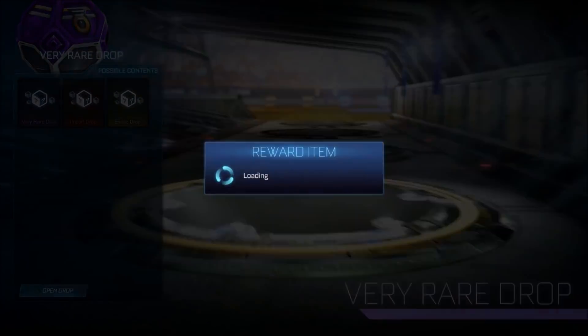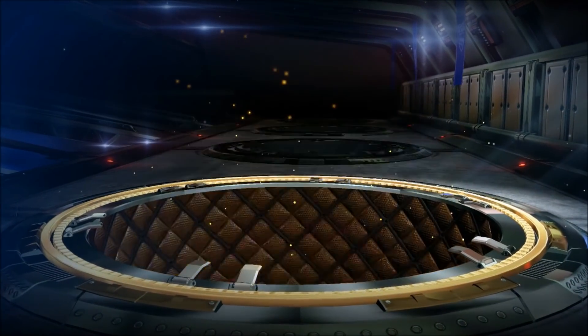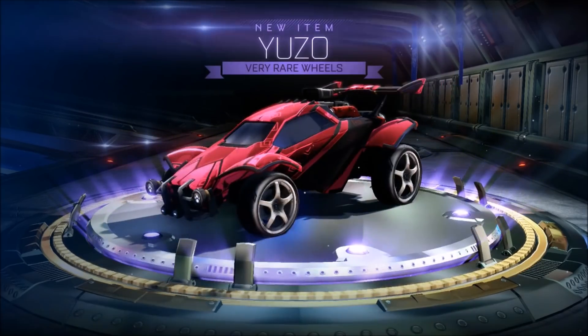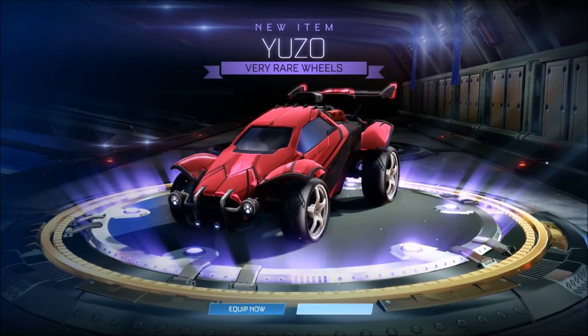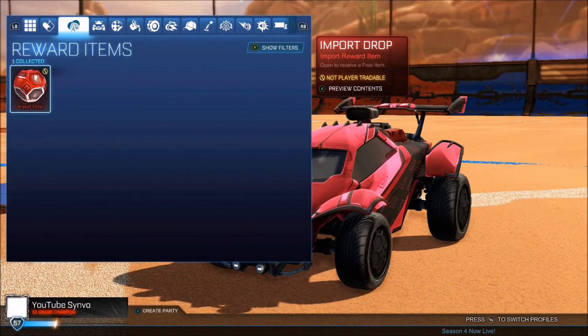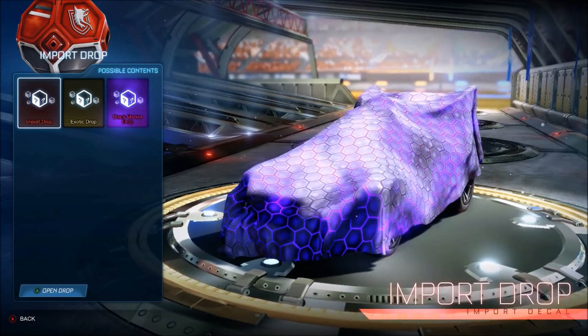Just the one very rare drop. You can get an exotic, but you don't really want to get an exotic to be fair. A very rare, if it's painted, it's good — but a regular very rare is not going to be the one. Fireworks are going off outside. To be fair, last time there were fireworks outside, I got a white Dune Racer on the spot. Maybe the luck can be good. We've got an import drop.